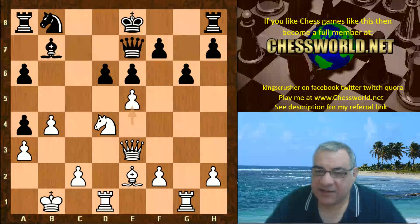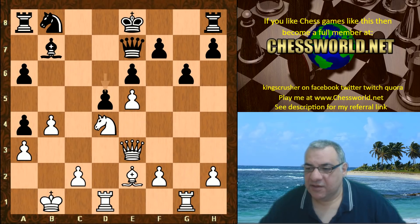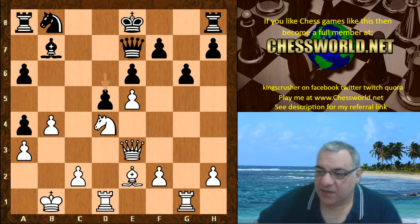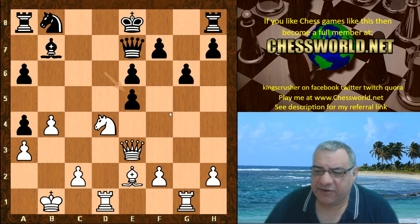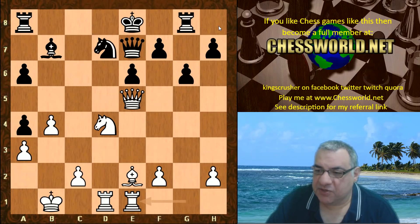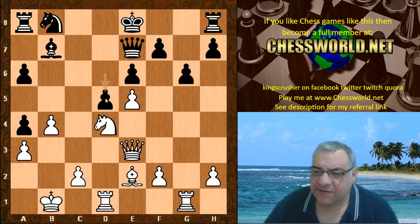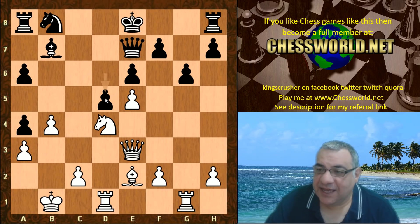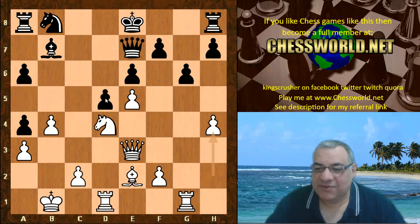Now e5, which seems to give Black a bit of comfort in that it closes the center here. After d5, what is Leela up to? Yeah, if Black had played dxe5 this looks a little bit scarier with an open center, and in fact immediately hitting the rook. This position looks very nice for White indeed, so it seems very sensible to play d5.